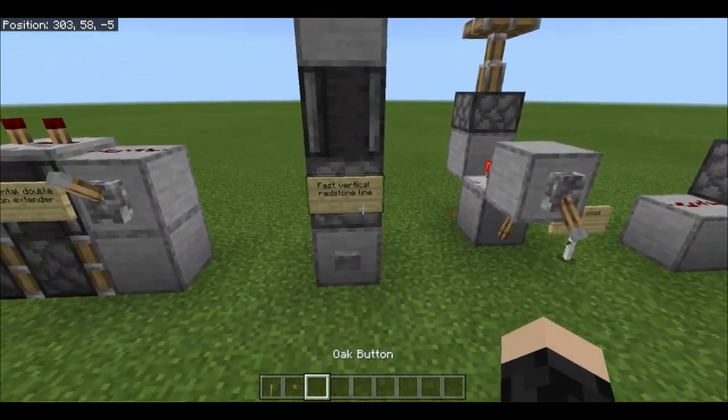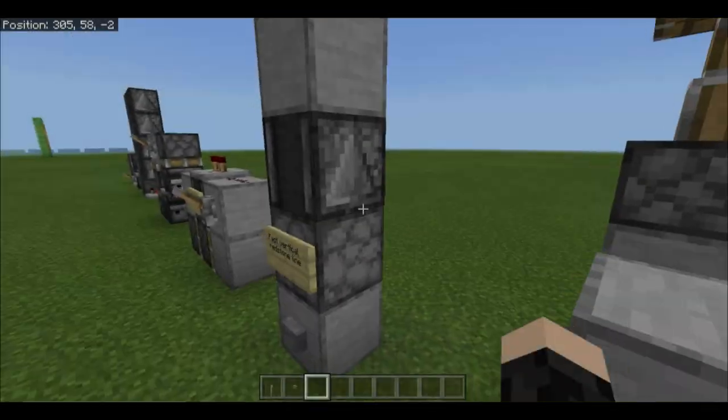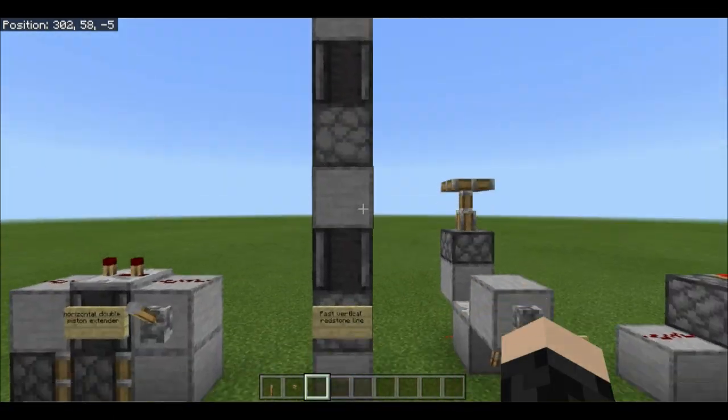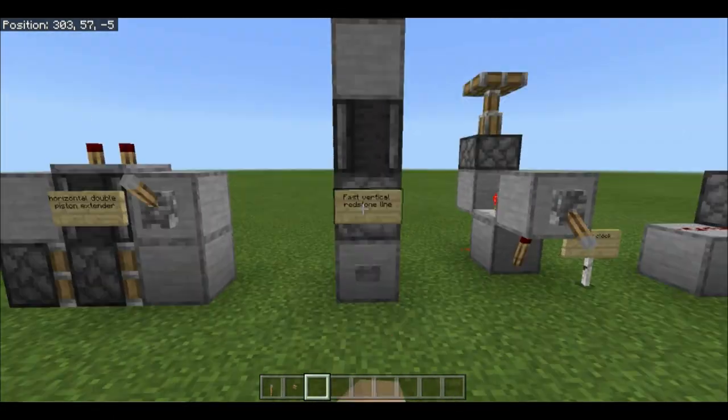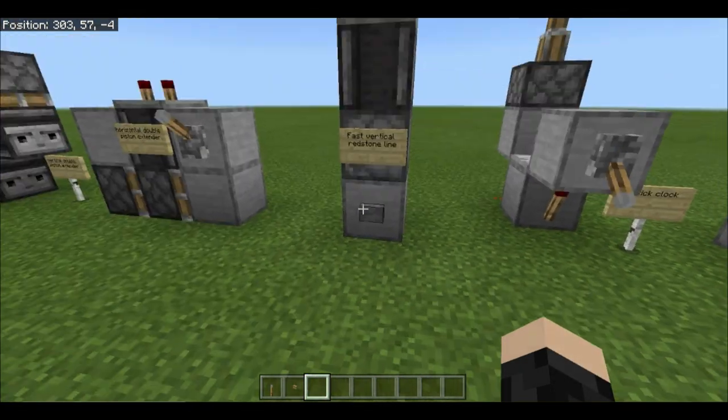Next up we've got a fast vertical redstone line. This uses droppers, observers, and blocks, and it continues to go upwards, sending a redstone pulse all the way to the top of the tower incredibly quickly.